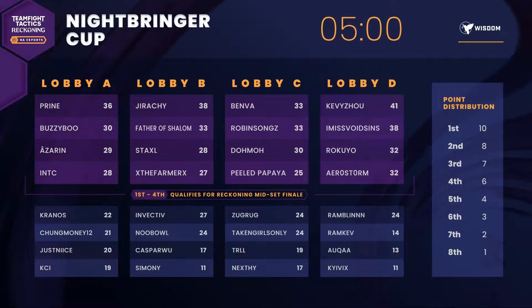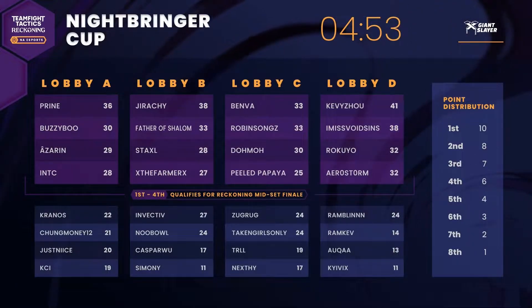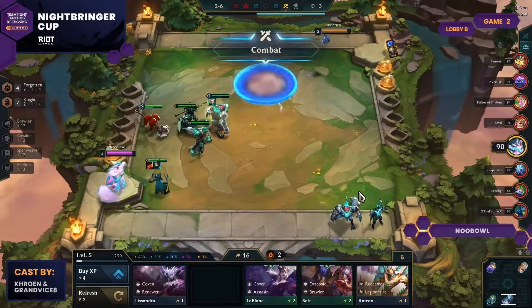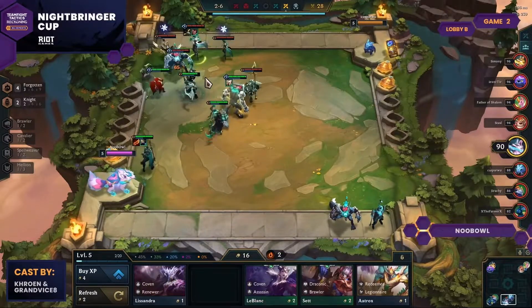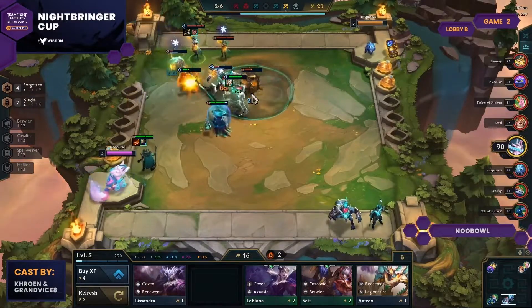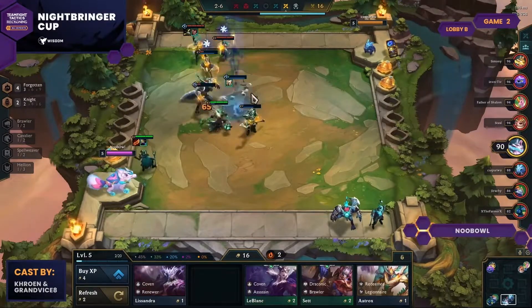As we get closer and closer to the mid-set finale, the list of qualified players has continued to grow. Last week, 128 players fought for 16 spots in the mid-set finale. Among the victors was Jirachi, a player that some may recognize from their incredible set 4.5 last chance qualifier run, where they fell just short of qualifying for Worlds. Jirachi has shown time and time again that they are a tournament threat — so let's take a look at how Jirachi's game plan enabled them to win their Day 3 lobby at the Nightbringer Cup.